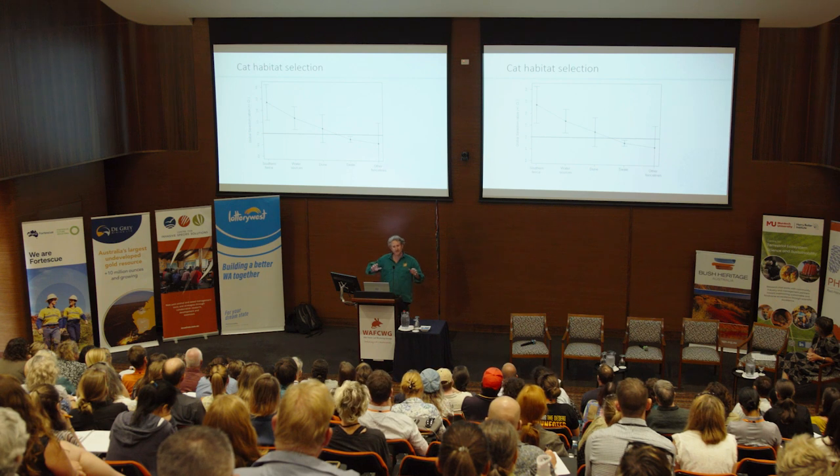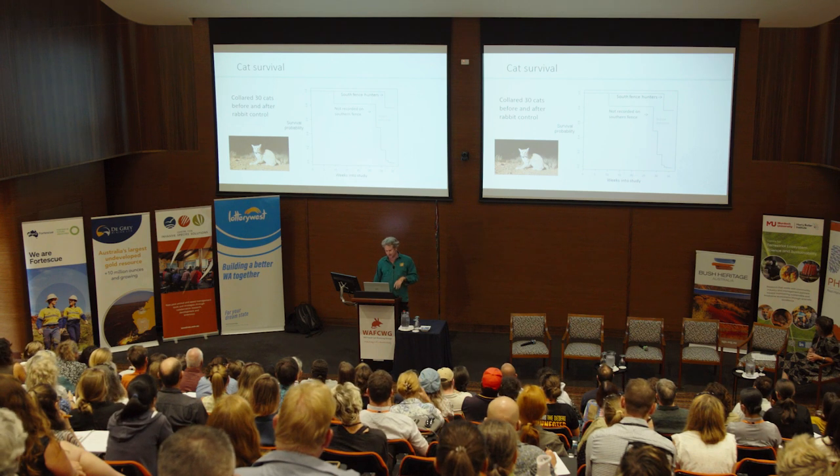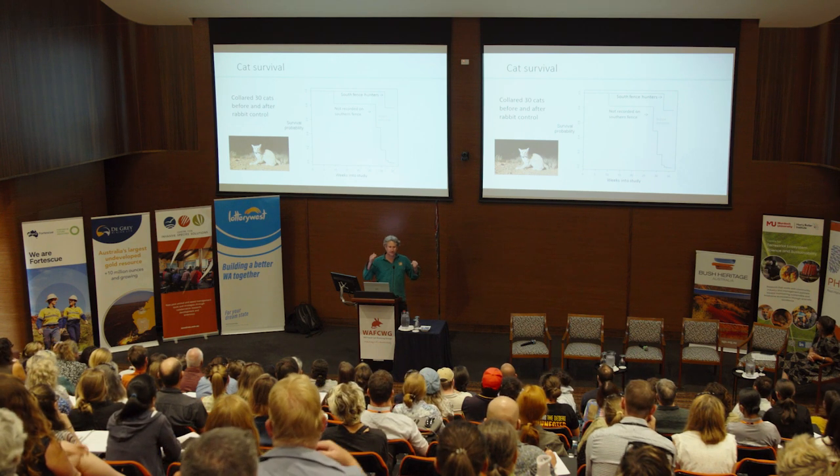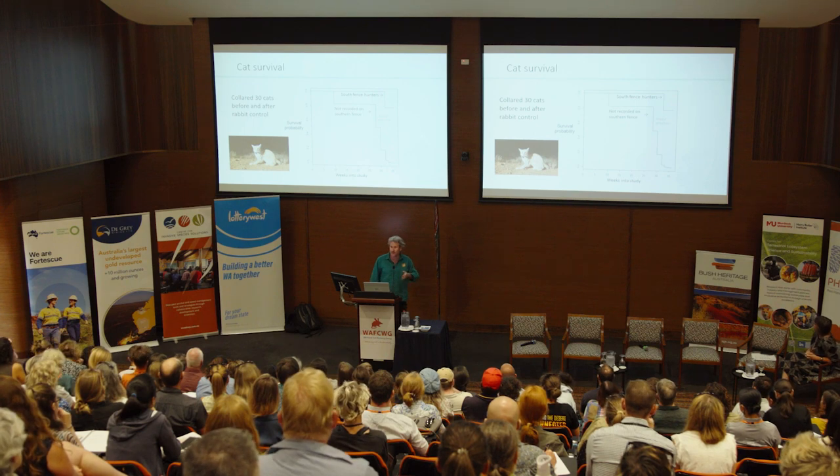The study also looked at cat survival before and after rabbit control. The southern fence ended up being one of the most important factors — cats that knew about it and hunted along there survived well after the rabbit reduction, while cats elsewhere experienced a massive crash. Unfortunately that diluted my hoped-for result about rabbit control causing cat crashes.